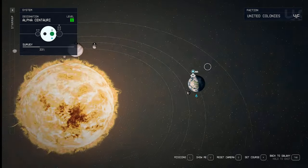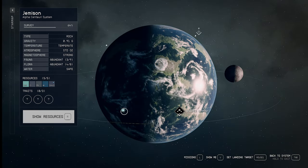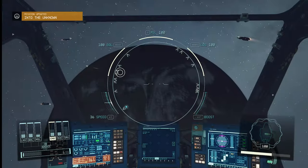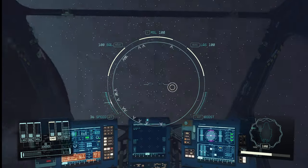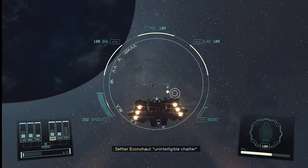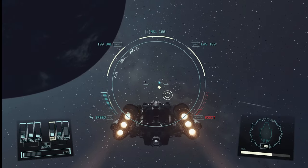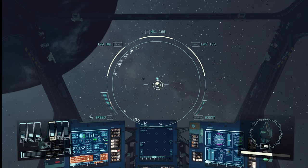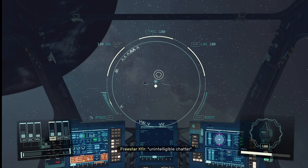Yeah, there you go. Is this it? Okay, here we go — there it is. I just don't know how you get to it. Oh, maybe we just fly. Yeah, maybe we just fly to it. We'll see if that works. I think it's getting closer. It does look like we're getting to it. I was like — because it kind of sucks if you go there and you can't get to it.